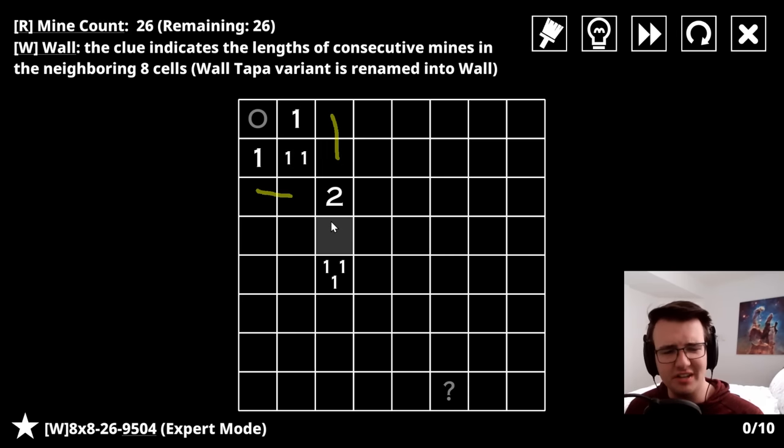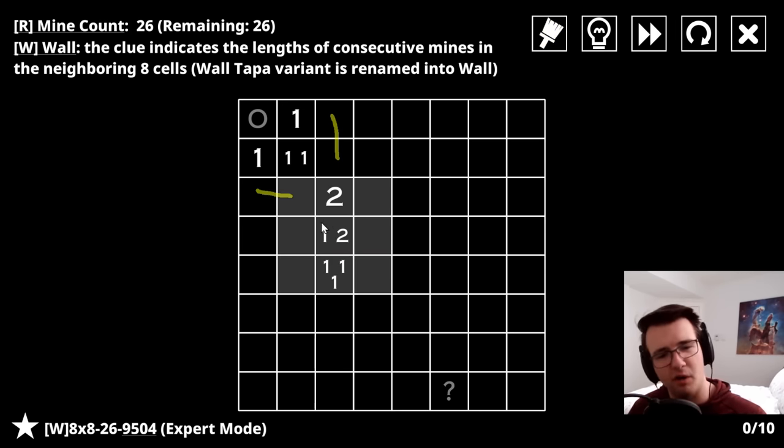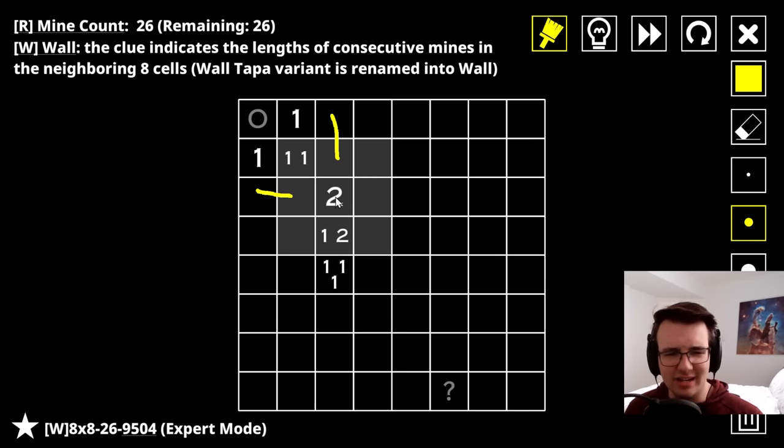Well, the two does mean it's two in a row. Let's say there were a mine here - because this two means two mines in a row, that means I gotta have a mine either here or here. Either one would actually invalidate the clue below because it only mentions ones. This would be two in a row - that's just invalid. So that can never be a mine.